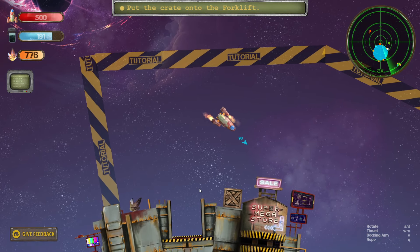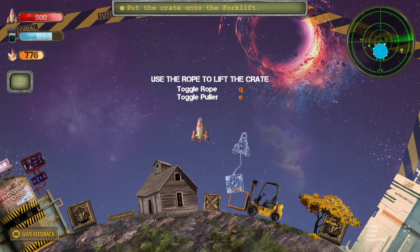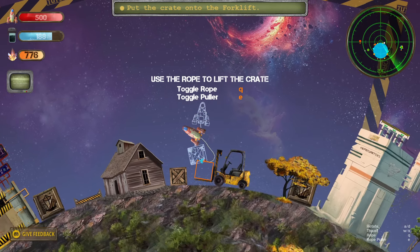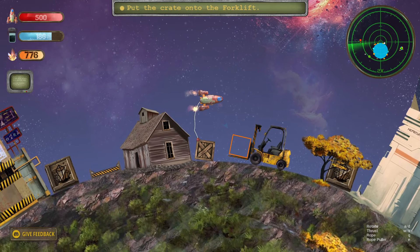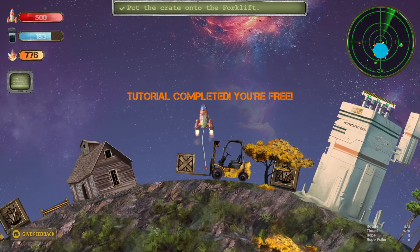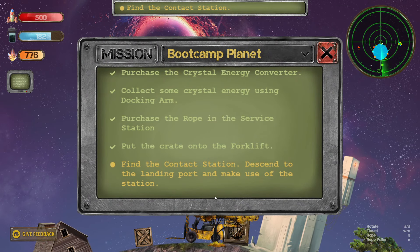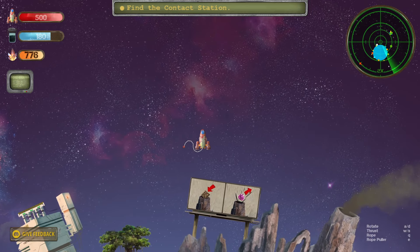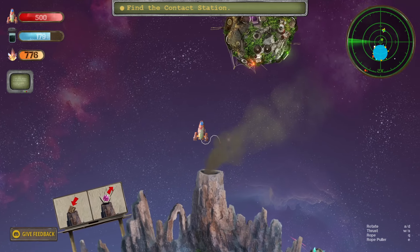Put the crate onto the forklift. Oh, you are joking. Toggle the rope, and then toggle the puller. Tutorial completed — you're free. Check mission panel. Find the contact station, go to the landing port and make use of the station. It says drop things in there — drop boxes in there and it shoots crystals out.